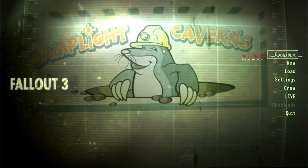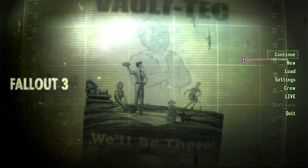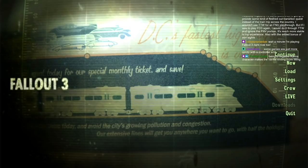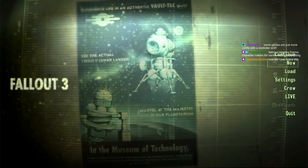Regardless, welcome back to Fallout 3 stream number three, as we continue the story of Mavis the lone wanderer — the lone git, really — as she continues to increase her negative karma score by rampaging around the wasteland and causing problems for people. The reason I was ranting about Xbox controllers is because I'm using one today. I loaded up the game and my mouse cursor was nowhere to be found, because my 360 controller is plugged in, so I thought I'd just use that. It means if the cat wants to come up on the desk, he can do that without causing problems.